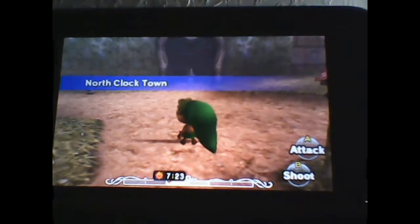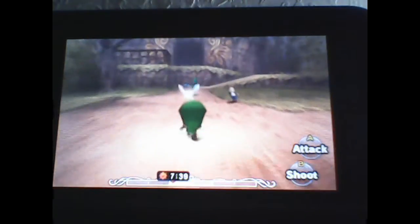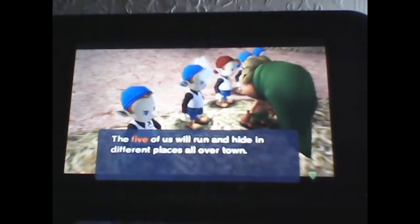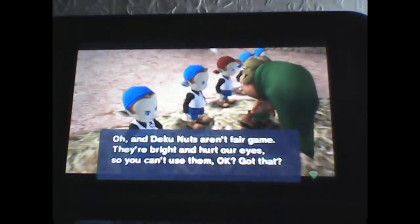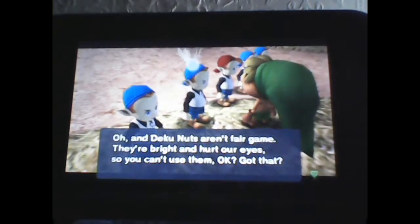Anyways, in this episode we're gonna be trying to find the kids, which are over right here. The five of us will run and hide in different places all over the town. Can you catch all of us before sunrise? We'll teach you the secret code. The Deku Nuts aren't fair game — they are bright and hurt our eyes, so you can't use them. Okay, got that.